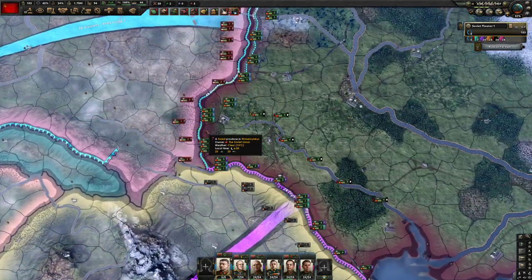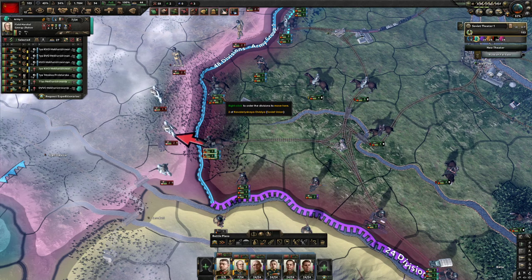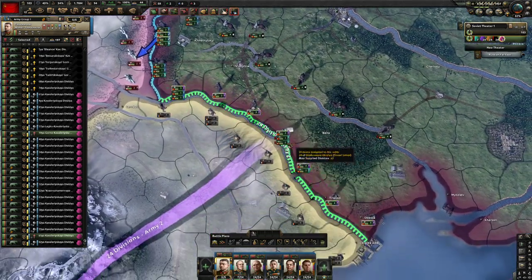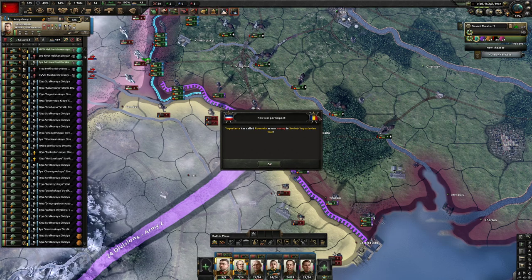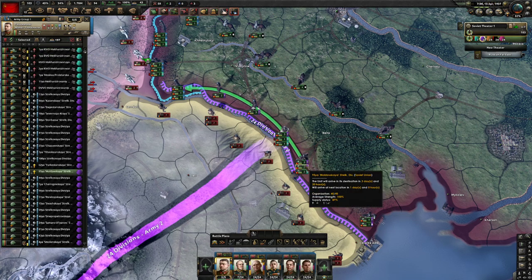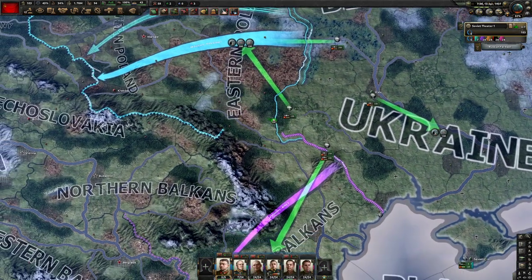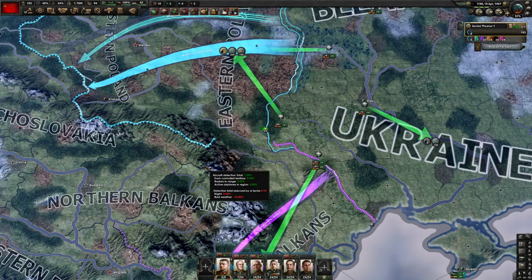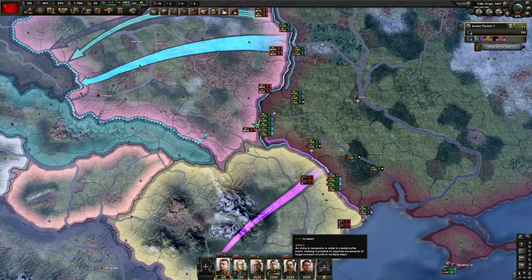We have two armored spearheads attacking from two different provinces. One is going right here - I'll control-alt and just support attack from one province. The other armored spearhead is going into these hill regions and we're just going to wait till Romania comes into the war, brought in by Yugoslavia. We have one CAS going up into the eastern Poland region and one CAS going into the eastern Balkan region, getting more ground crews in both areas.